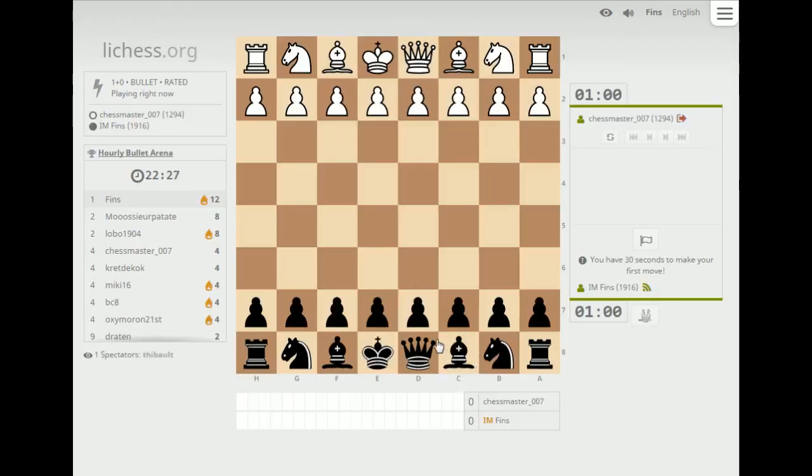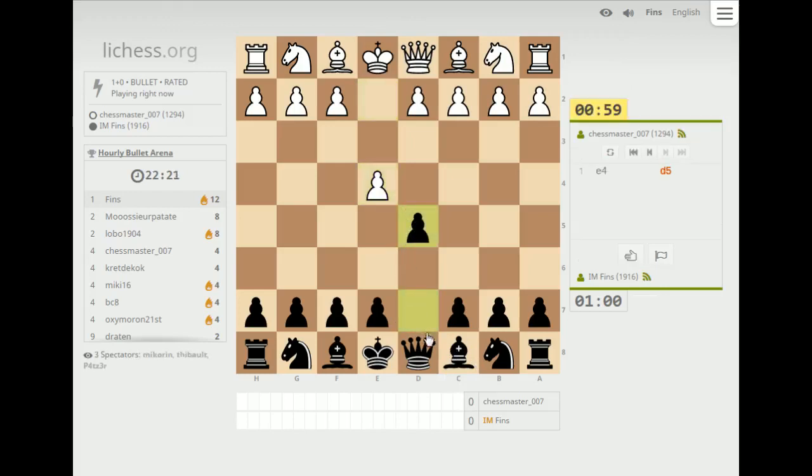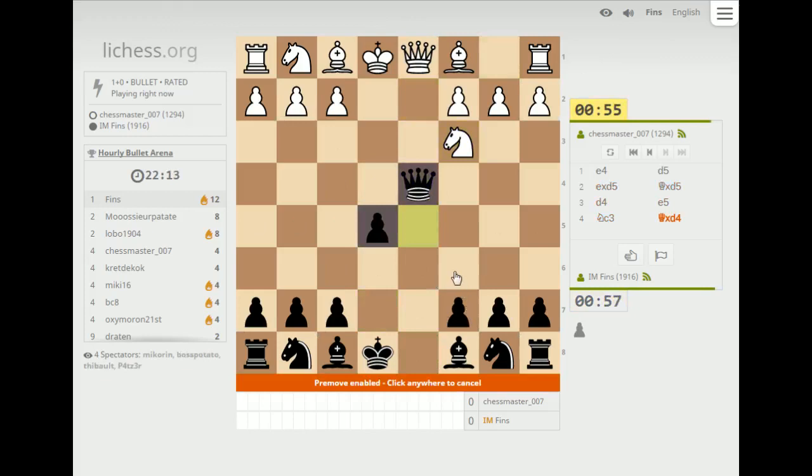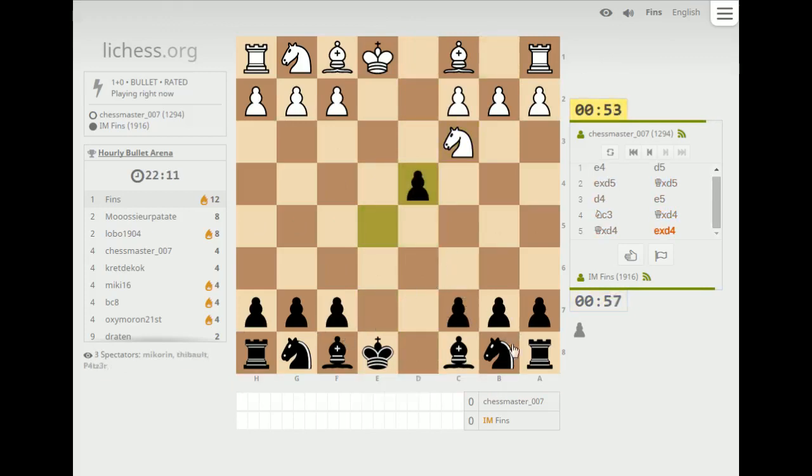Now I pass the moose guy — playing a 1294. Where's the berserk button? No, I don't want to do that. I was advised to use the berserk button if you're playing someone much lower rated than yourself, but given that I'm leading the tournament right now, it's probably a bad strategy. It's just probably not necessary.